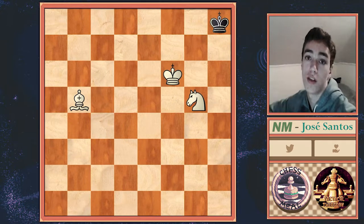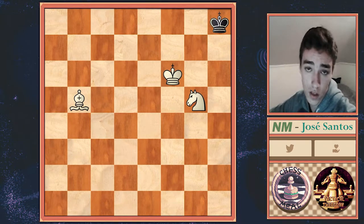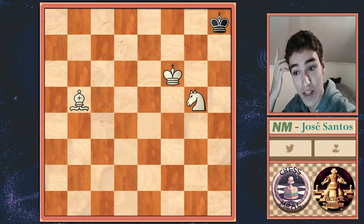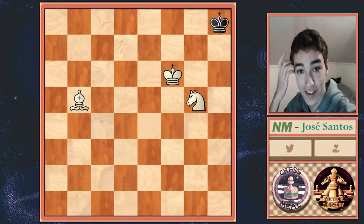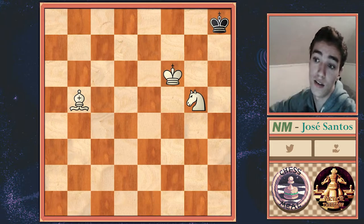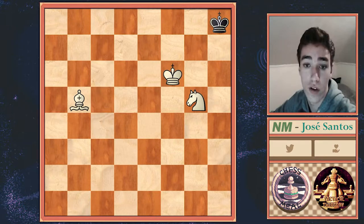One thing that happens with this endgame is that if you mess up the order and technique even once, the game is probably already drawn, because this endgame takes about 30 moves to deliver checkmate. If you mess up once, you will probably exceed the 50 move mark and the game ends in a draw. So you must make sure that doesn't happen — but it won't happen if you understand these rules.